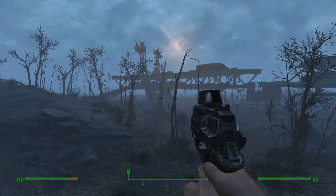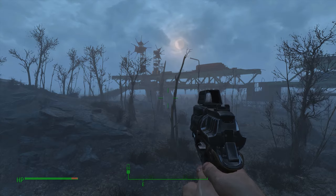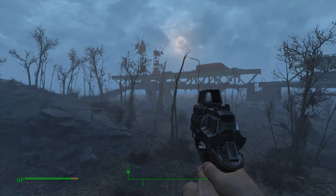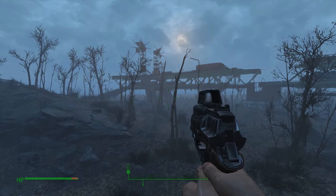Hey game bros, this is bravo2102 here and I'm going to show you guys a cheat or hack that basically makes you a god at the game. You can get any weapon inside the game, every single armor, any item you would want — a power suit, anything that you would ever want in the game is in one room, and I'm going to show you how to get there.